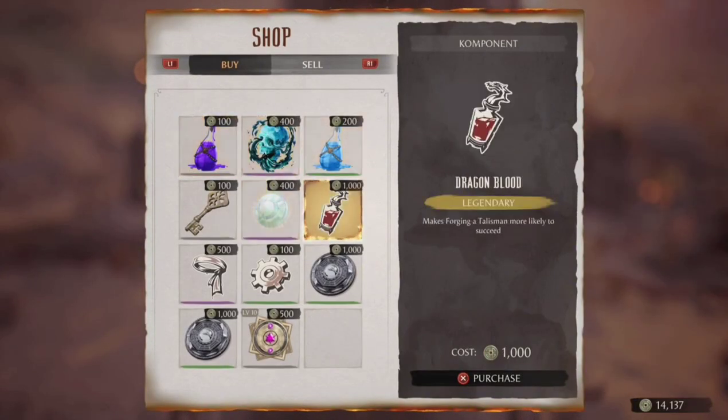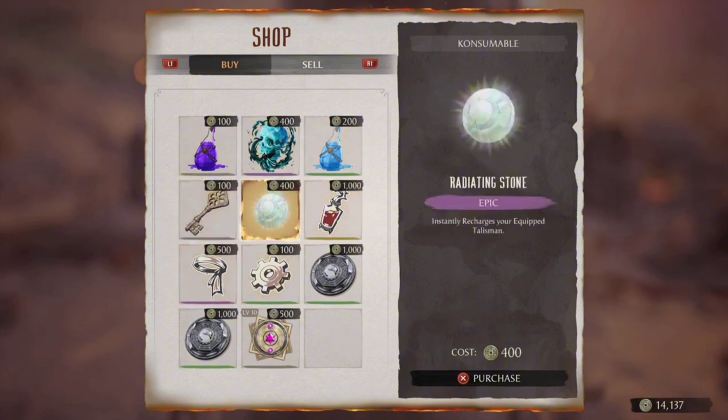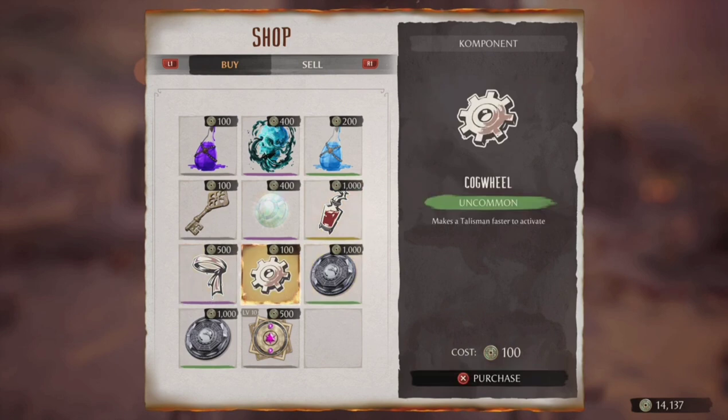You're going to need dragon's blood for your talisman so they can forge more often, because if you don't, you really can't do this. This goes for any talisman — it doesn't have to be the fireball one. You can be like, 'Oh, what if I want an aura talisman? Maybe I want the talisman to activate faster.'